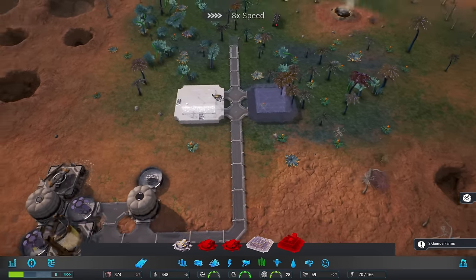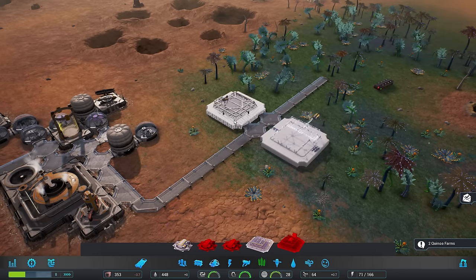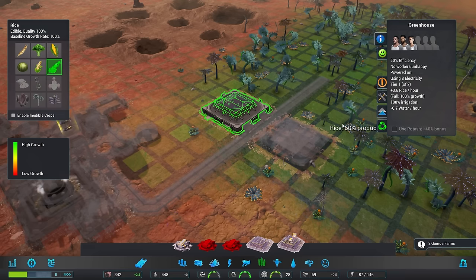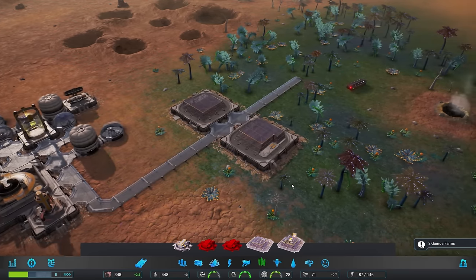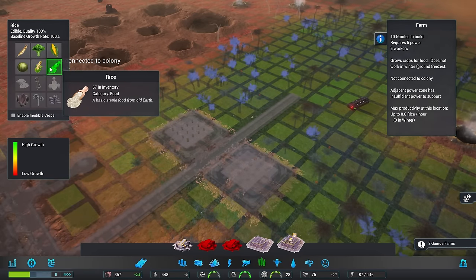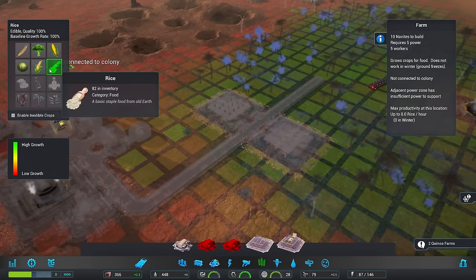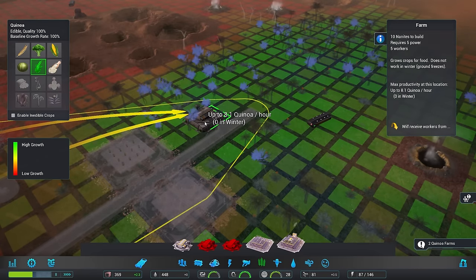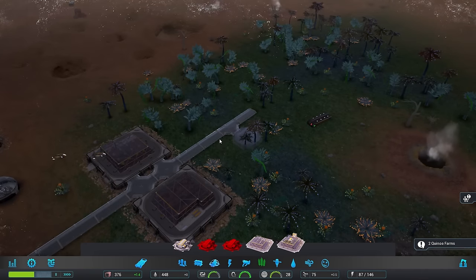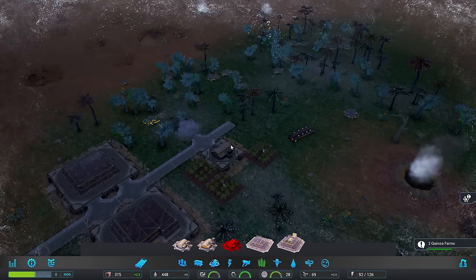We can speed things up again. We should see - there we go. We are getting ourselves some rice. Perfect. We need two quinoa farms, though. But I always prefer to get at least a little bit of diversity going. The quinoa we can use regular farms for. 7.5, 7.8 - sure, we'll pop that one there. And then another one on this side, exactly the same thing. Then we'll drop down a drone port right there.